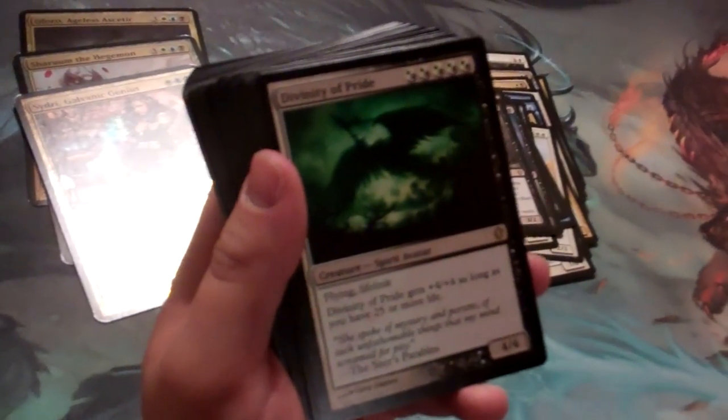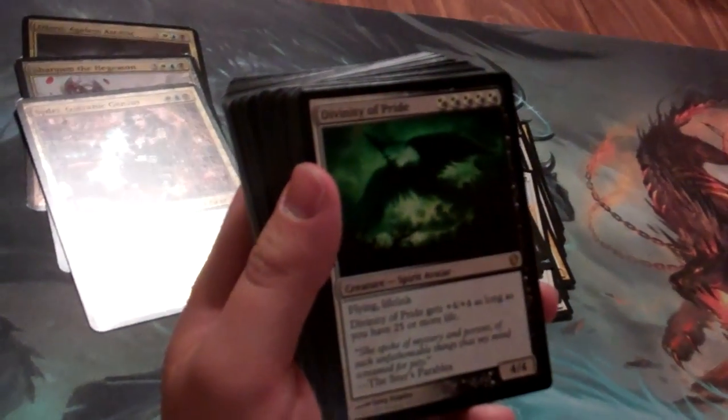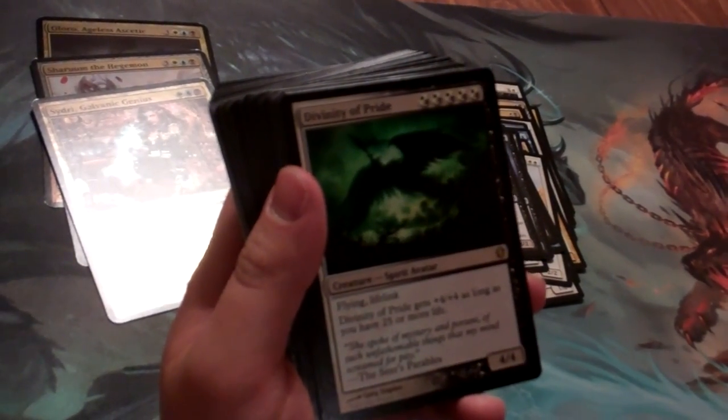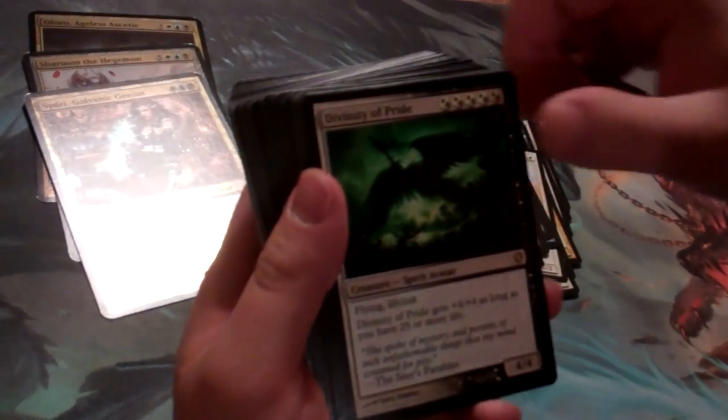We have Divinity of Pride, which is crazy good in Commander because you start with 40 life. Which means if you have 40 or even higher than 25 when it hits play, it's automatically an 8/8 with lifelink and flying.